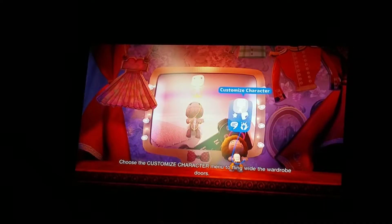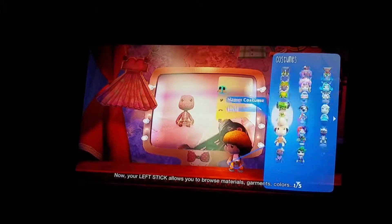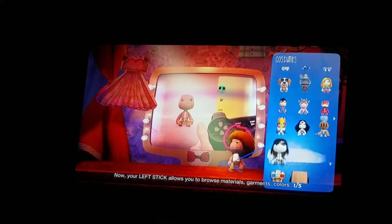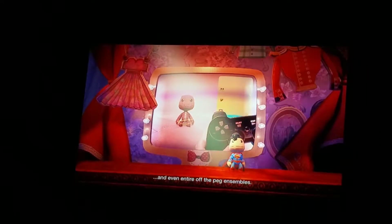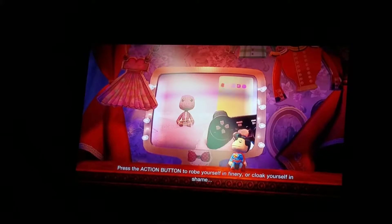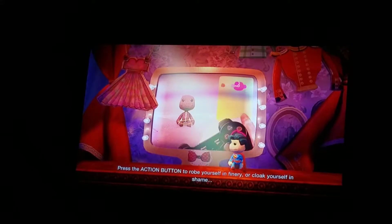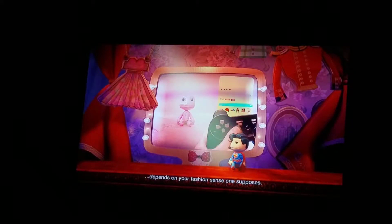Choose the customized character menu to fling wide the wardrobe doors. Your left stick allows you to browse materials, garments, colors, and even entire off-the-peg ensembles. Press the action button to rub yourself in finery, or cloak yourself in shame — depends on your fashion sense, one supposes.